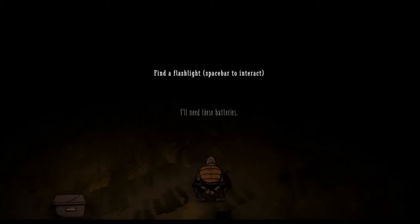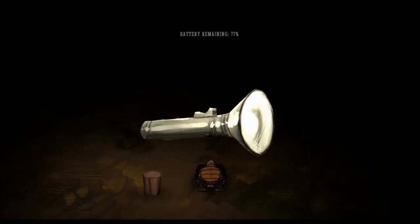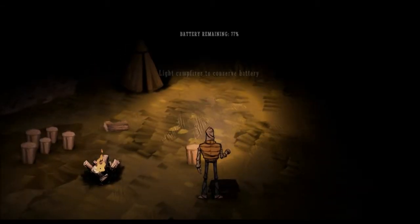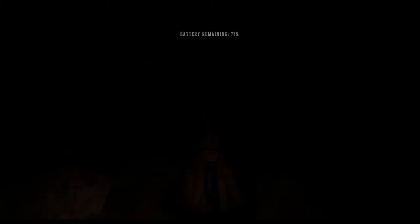Duffel bag? I assume duffel bag. I need these batteries, okay. So in a box we found a flashlight, fantastic. Right click to toggle flash, oh geez. Light campfires to conserve battery, alright. That's pretty basic, oh no.